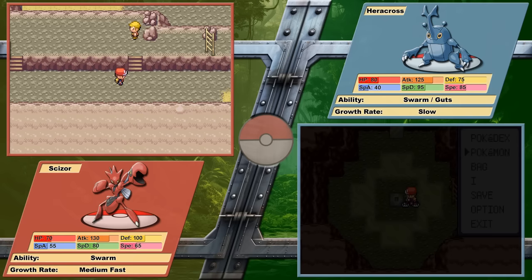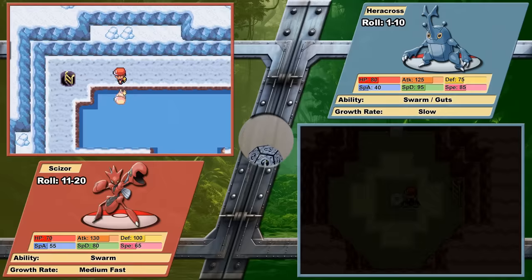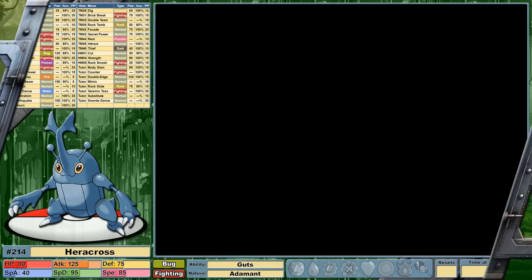Gathering more data and creating more subsets of Pokemon is so much fun. As always, we begin by rolling a die. Today let's go with 1-10 for Heracross and 11-20 for Scizor. Lucky number 7 — I choose you, Heracross!